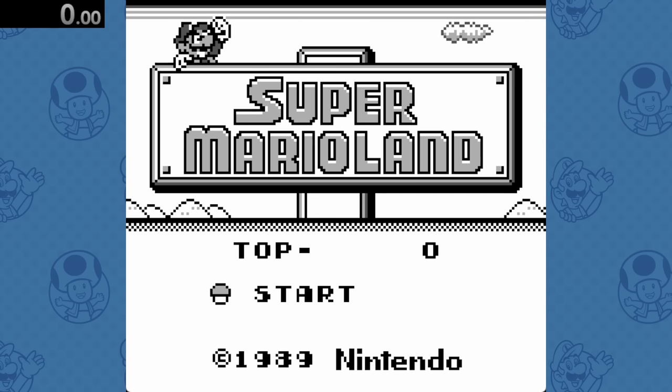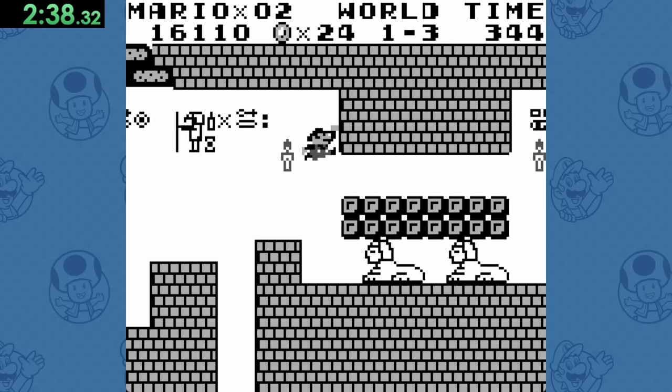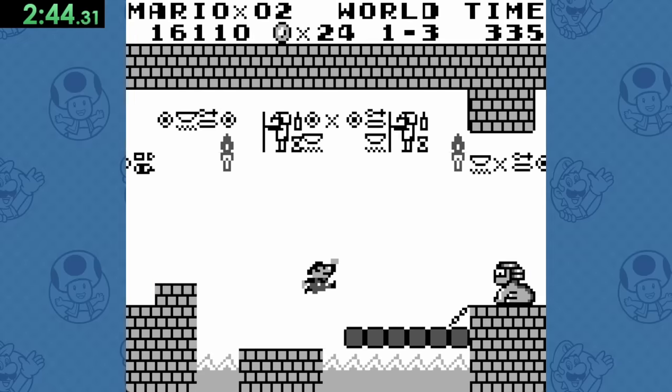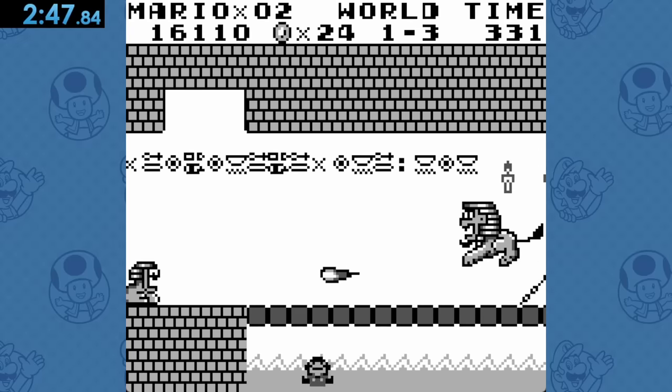On to Super Mario Land, where we'll make our way through Worlds 1-1 and 1-2, onto World 1-3. I'm still not sure if this is lava here or some other kind of deadly goop situation, so we'll just take this lion fireball to the face and call it a day.